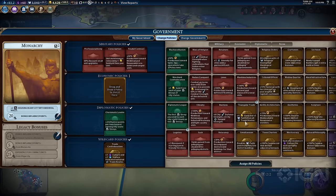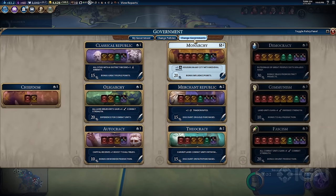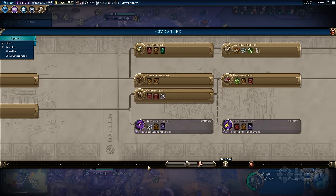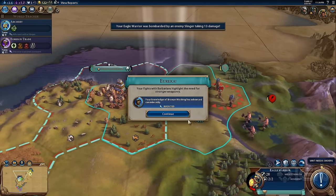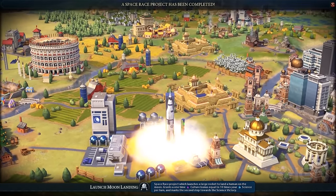Back in the plus column, we have the extremely customizable government system that lets you assign bonus-giving policies to suit however you want to play. Thanks to a second parallel tech tree called the civics tree, you're always unlocking new policies to choose from in four categories. Both tech trees are helped along by research bonuses you get just by building, improving, or fighting, which lets the map layout and the course of your civilization's events influence you to go down research paths you normally might not — and it's all narrated by the distinctive accent of Sean Bean.